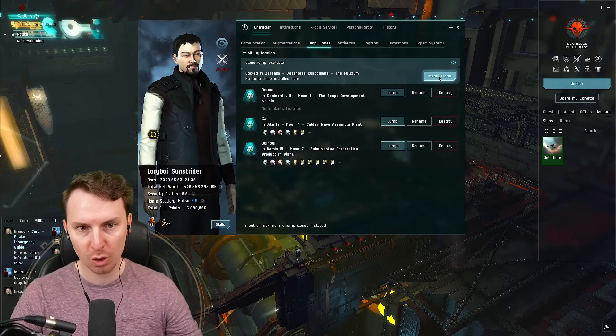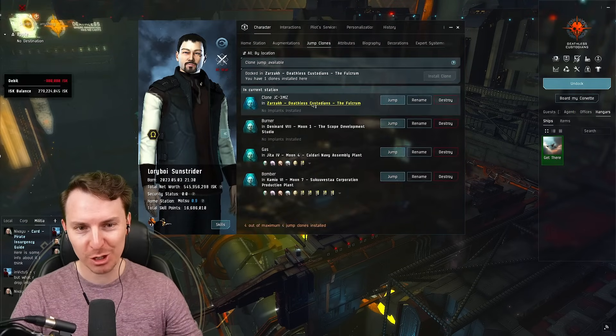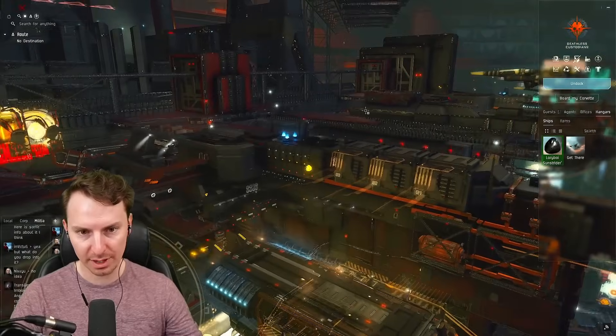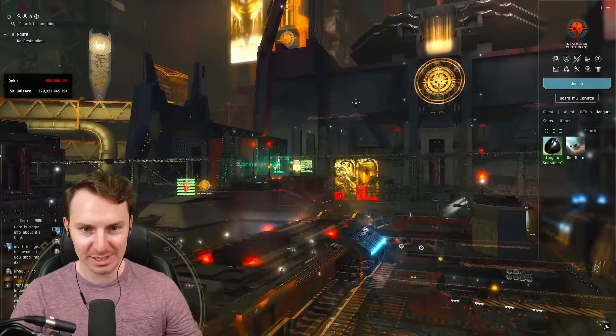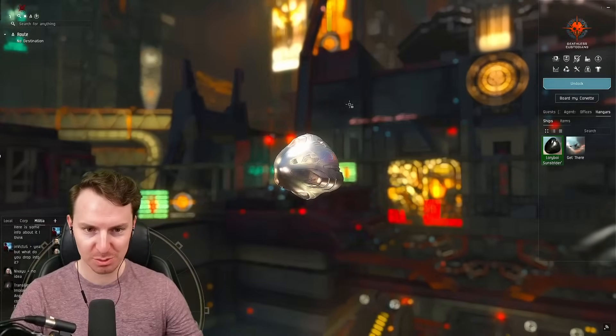As you can see, we can now use the clone bay and install a clone here — we're going to do that just in case. There was a special animation for installing a clone here, which is sick. Thank you EVE devs for making my experience more shiny and fun.